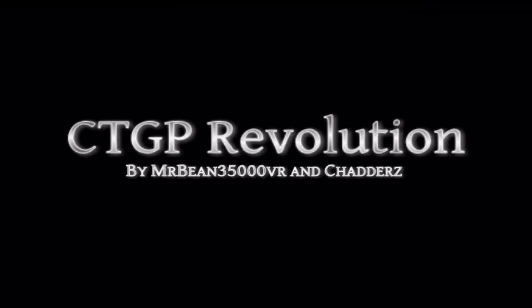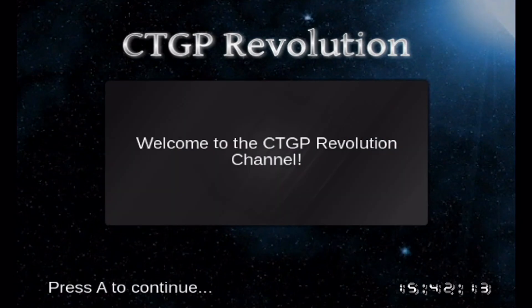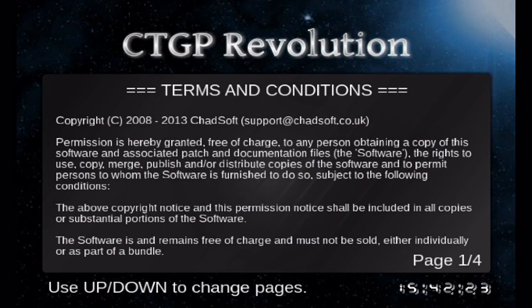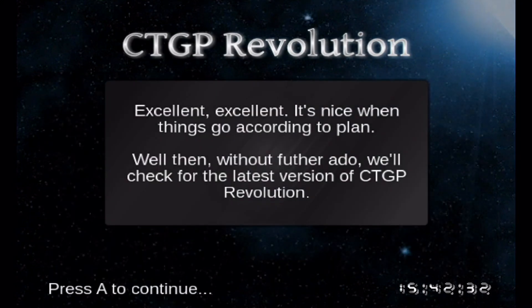It will come to a page that says 'Preparing SD.' Once it loads, select the language you want to use. I highly suggest that if it's your first time, you do read the terms and conditions. Click A to go through them.